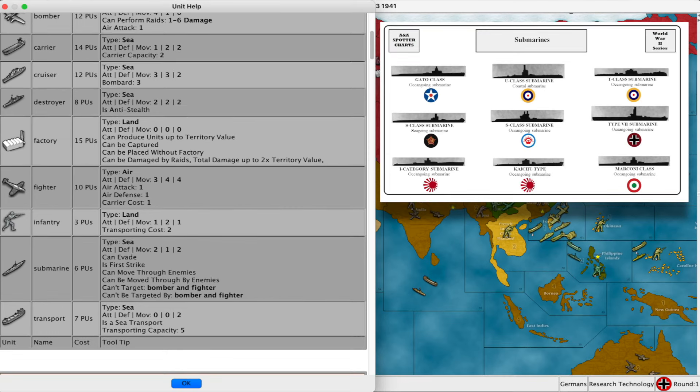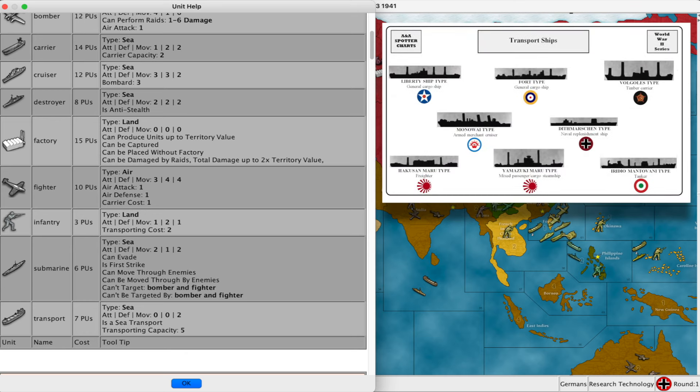Submarines can only target naval units and have the special ability called First Strike: they roll first, and if they get a hit, they take out the enemy unit before that unit gets to retaliate. Lastly, we have transports, which don't attack or defend. They transport infantry, artillery, and tanks. Their capacity is one infantry with one artillery and one tank, or just one tank or one artillery. If transports are attacked, even with units on them, they simply die. Their purpose is to move troops onto land, and transports almost always require escorting naval forces to defend them.